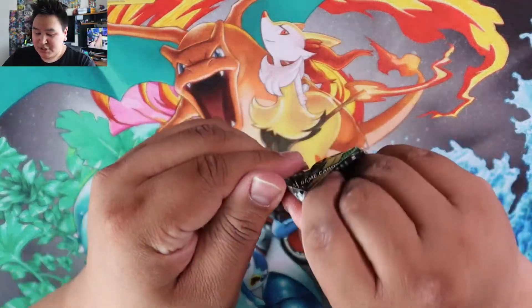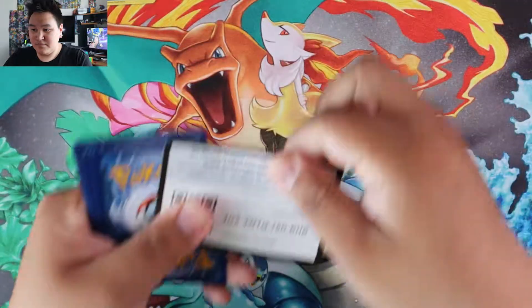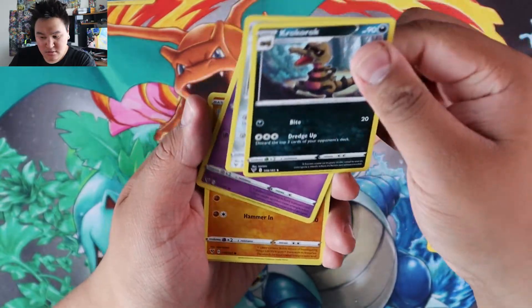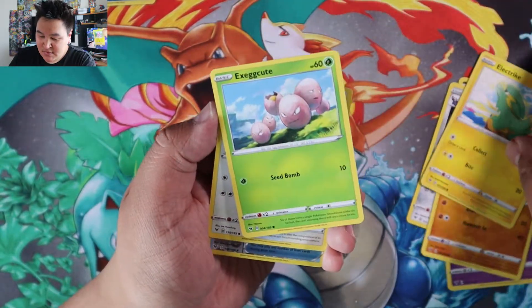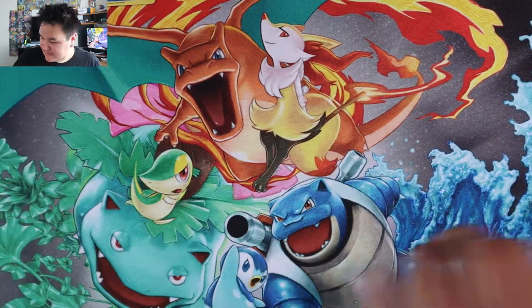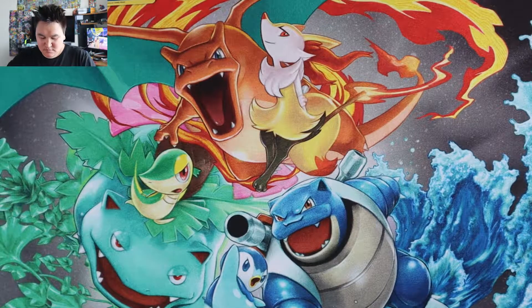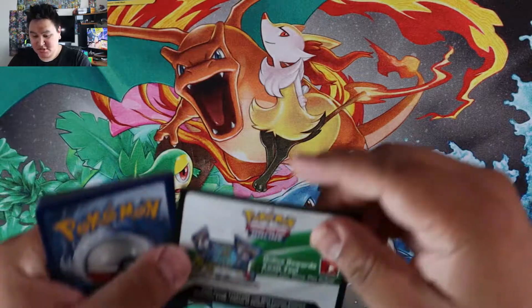On to Vivid Voltage now — still need that Full Art Pikachu. One, two, three, four. Grass, Nessa, Croagunk, Exeggutor, Cottonee, Clobbopus, Electric, Exeggutor, Eevee, Moo Moo Cheese, and a Donphan.